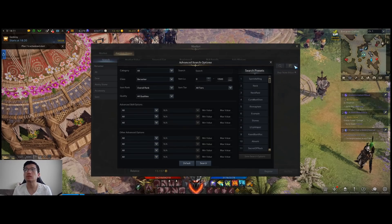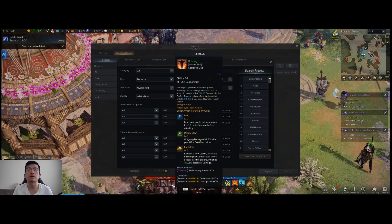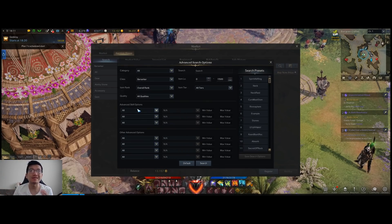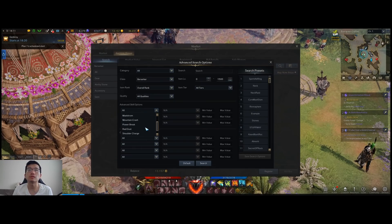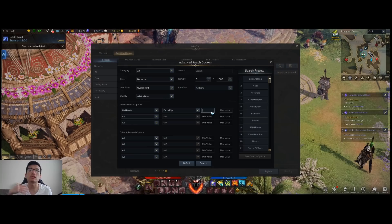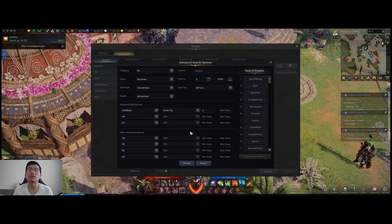While there, you can search in the advanced search in the top right corner. For example, I really like Hellblade and I want to get Earth Flip as high a level as possible. In advanced search skills options, I can go to Hellblade, select Earth Flip, and say I want Earth Flip plus three levels because I'm very picky. For now I'm going to go with two levels.